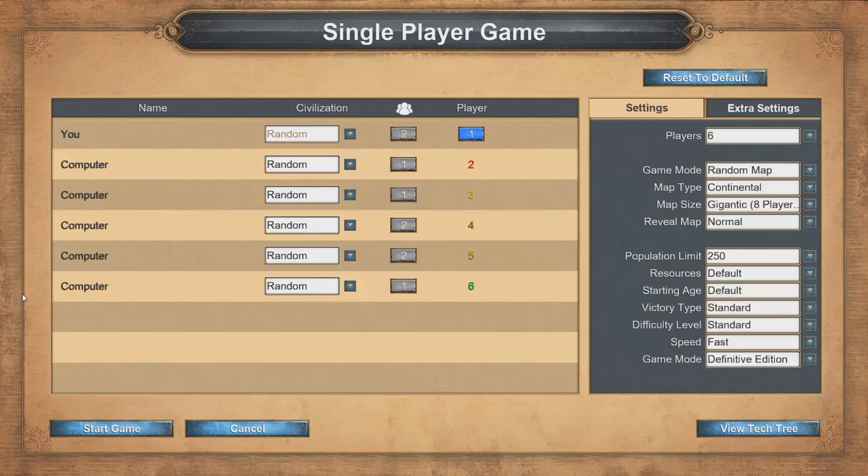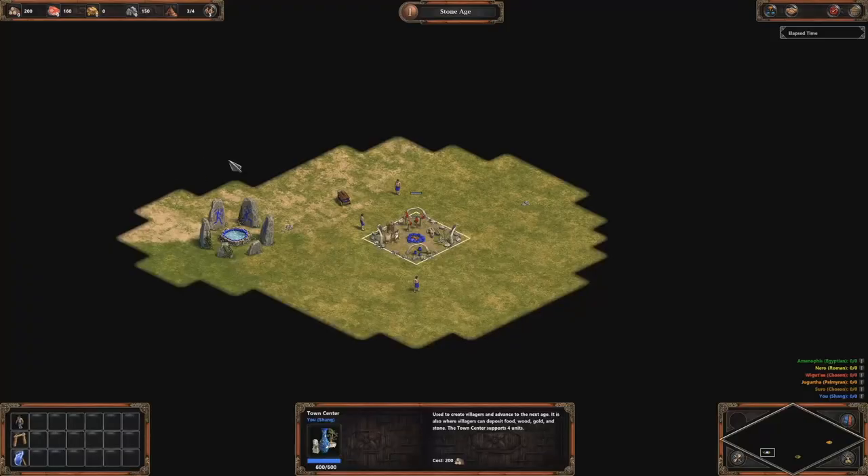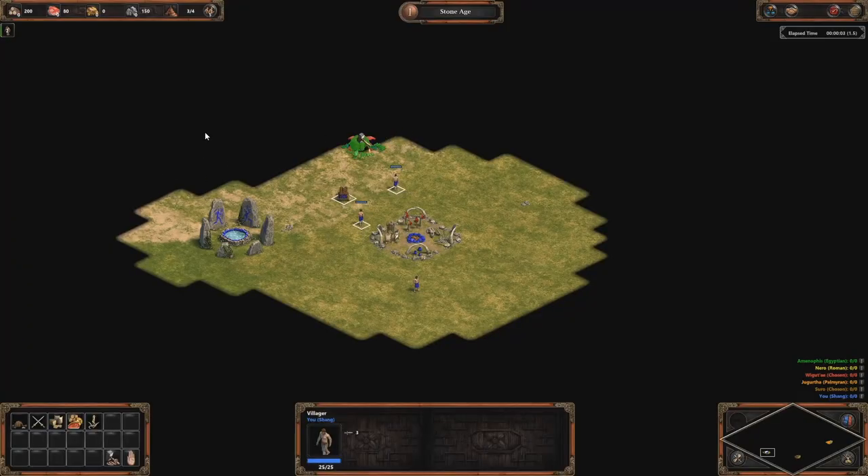Hey guys, today we are looking at how to Bronze Age on the map Continental. We will play with Shang civilization and we are going to see how to do a fast Bronze Age in about 11 minutes, so in 11 minutes we will click to the Bronze Age.